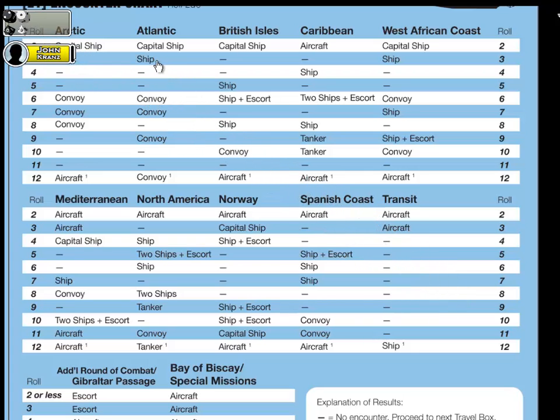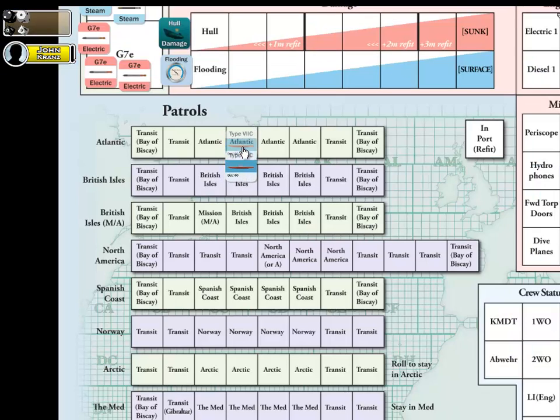Proceeding to our next Atlantic space, I will roll again referring to the Atlantic table. Rolling 2D6 — I rolled a 3. Rolling a 3 for the Atlantic is a ship encounter, so something has indeed occurred here. On a ship result, notice it says nothing of escort — just a lone ship without escort, an unescorted vessel. Compare that to, say, a 6 for British Isles, which would say ship plus escort. We have rolled a lone ship without escort — an unescorted vessel — which we'll be covering in our next video installment on ship combat.